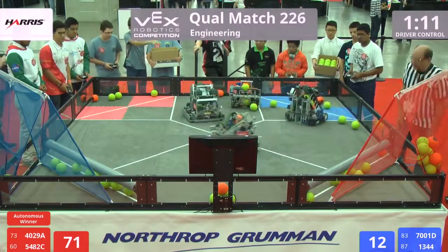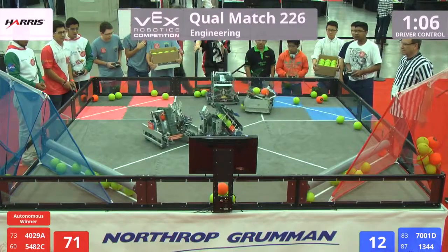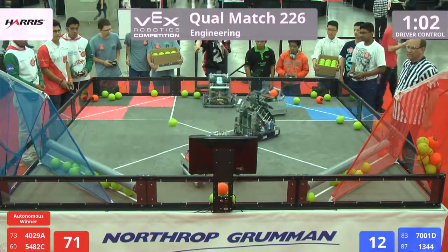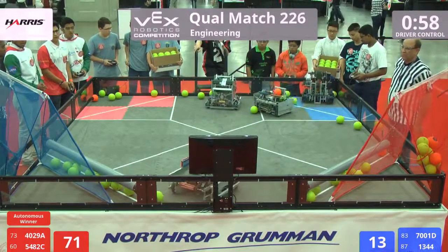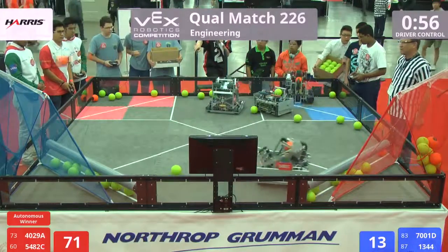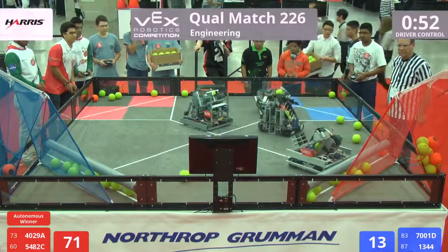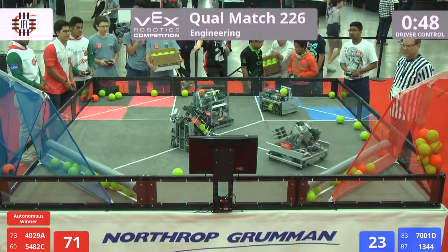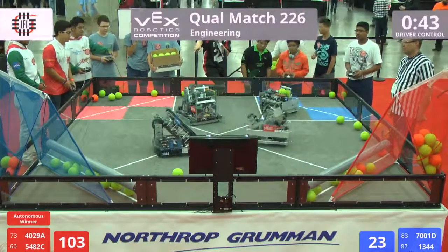Red alliance, 52-80 and 54-82 collecting from the floor, facing a little defense by 13-44. 13-44 trying to get to that midfield line to shoot their balls, but three fall short again. 7-001 spinning up their wheels, trying to push those balls, and one goes in for 7-001. 40-29 now at the midfield as their partner scores from the bar.